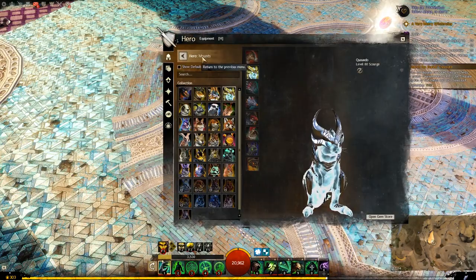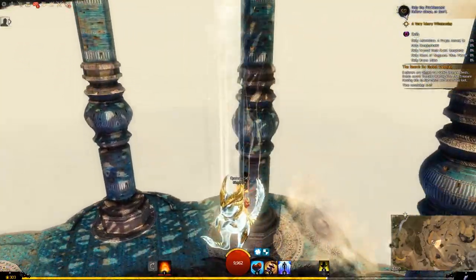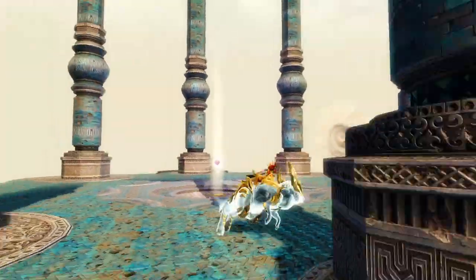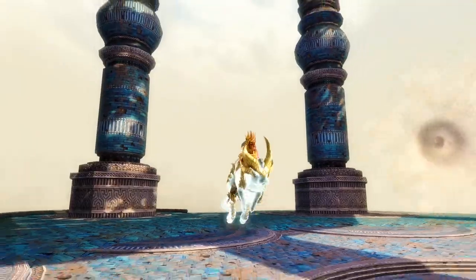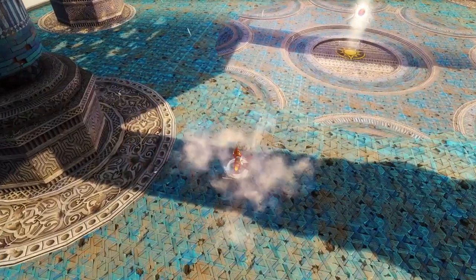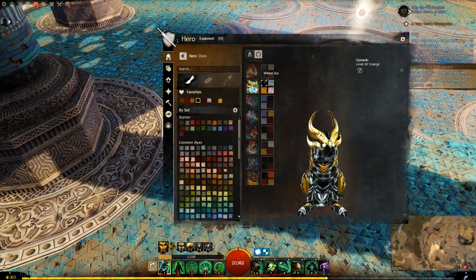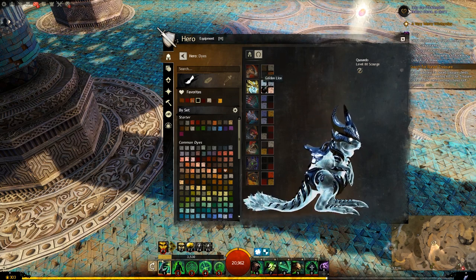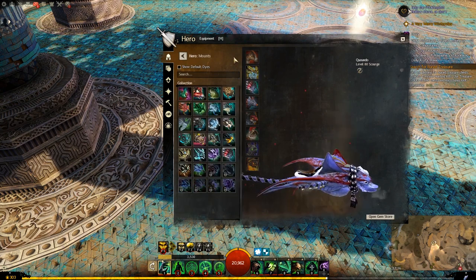Let's move on to the Exalted Lay Vaulter. Here it is - not too bad. Let's have a look at its Disengage. For the dyes: top left is the main body, top right is the accents, bottom left is the armor plating, and bottom right is the eyes. That's the last of the Springers.